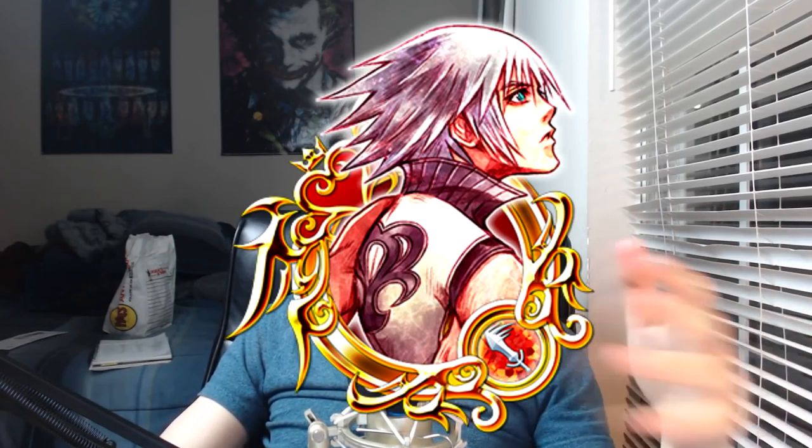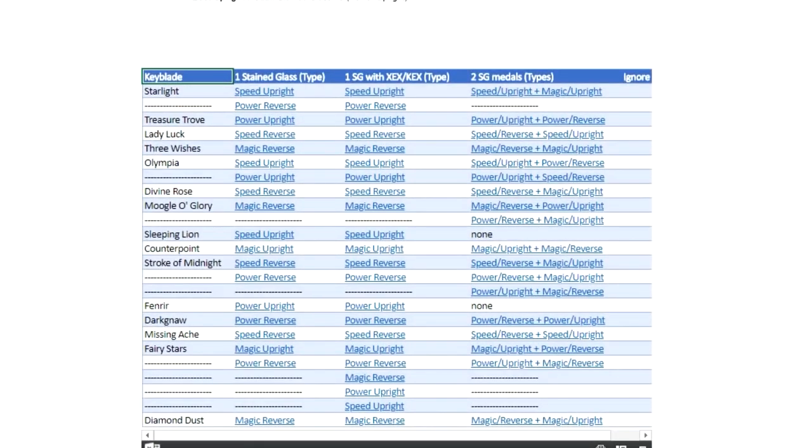After explaining all of that and looking at the data, this is the conclusion I can come to. Out of all six stained glass metals, the best or most versatile upright stained glass metal in the game — at least as of right now, until we get more and better copy metals — is going to be the Power Upright stained glass metal, otherwise known as stained glass number three. And the best or most versatile reverse stained glass metal is going to be the Power Reverse stained glass metal, or stained glass number four. Keep in mind that just because these are the most versatile doesn't mean you have to get them — make sure you pick the ones that go well with the metals you actually currently own.